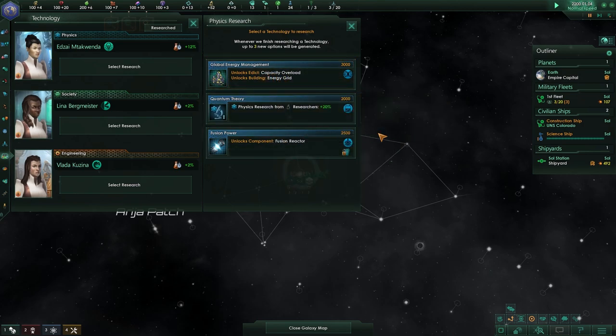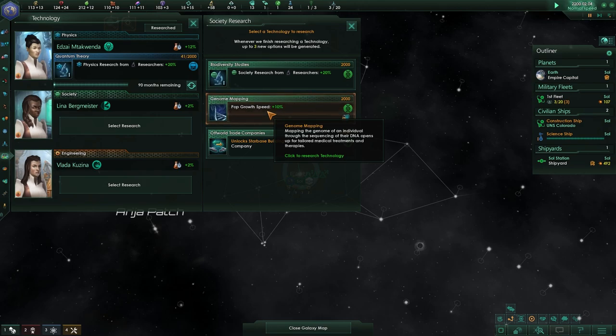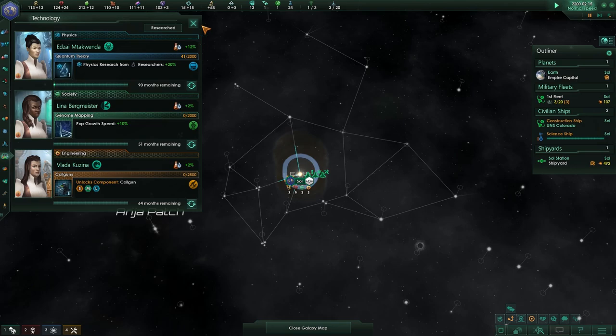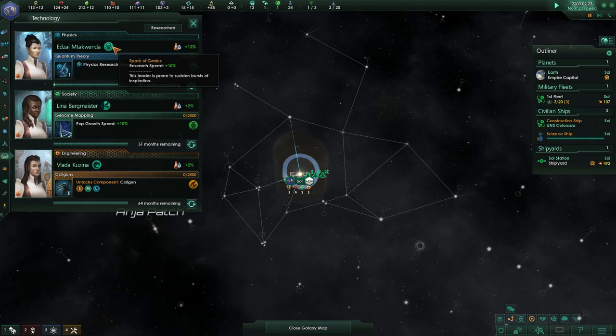That is way too early, we don't need that just now. Fusion reactors is quite nice — physics, 20 percent. Yeah let's do it. Population growth speed — yes! Because we are playing as a pre-made empire, the United Nations of Earth has been in the game since day one. We don't have growth speed at all. Armor versus weapons — let's go with weapons. Wait a minute — oh yes, a Spark of Genius! I'm going to love you already.